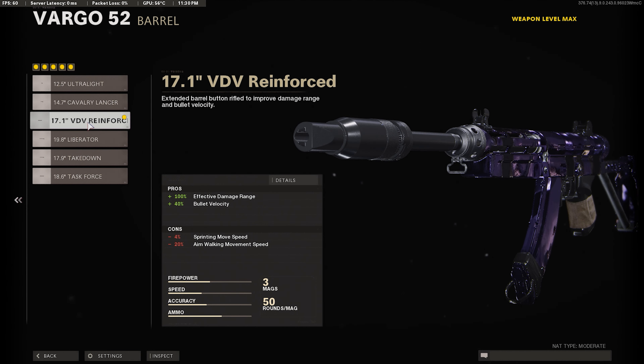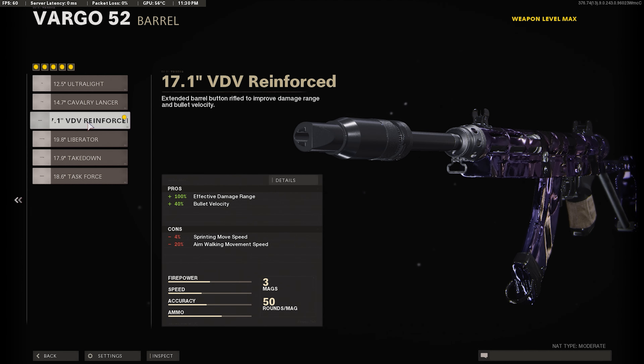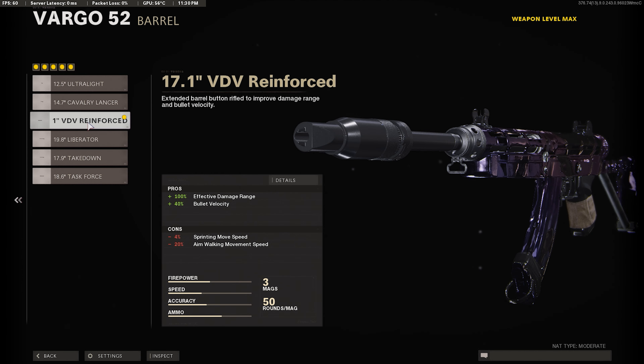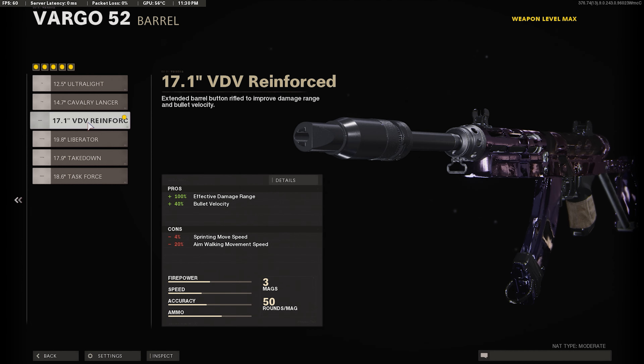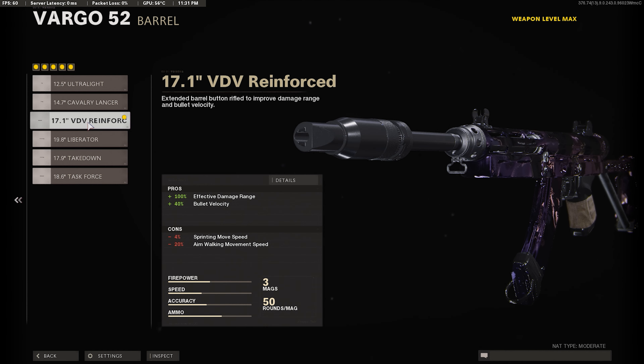Our next attachment, we're going to be using the 17.1 VDV Reinforced. This is going to give us 40% bullet velocity and 100% effective damage at range, so we can take long range gunfights and our gun's going to be killing them really fast. The bullet velocity also helps for our bullets to travel a lot faster through the air. You definitely want to use this attachment.